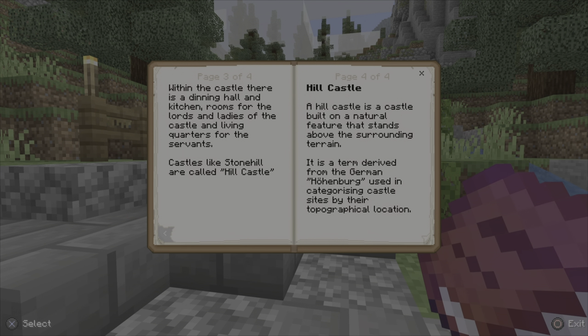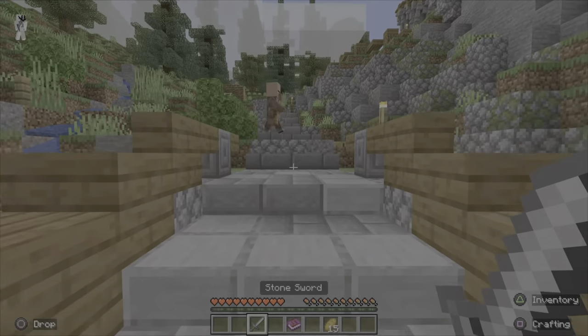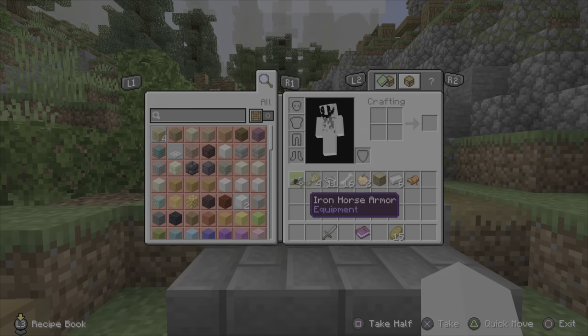A hill castle is a castle built on a natural feature that stands above the surrounding terrain. Who would have thought - it is a term derived from the German 'hohenberg', used in categorising castle sites by their topographical location. I'm an idiot, so I apologize for that.